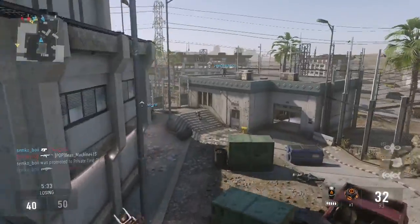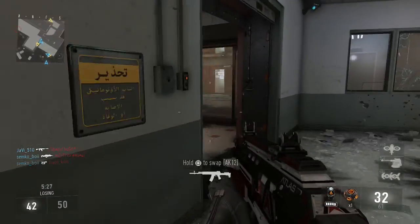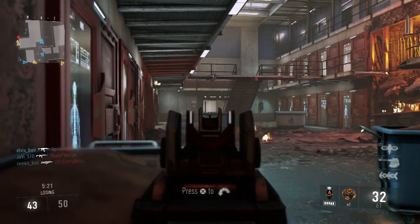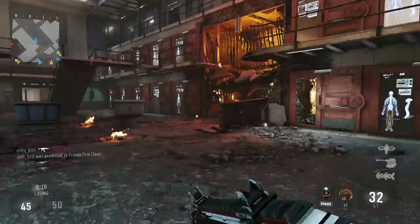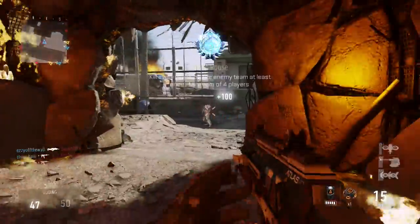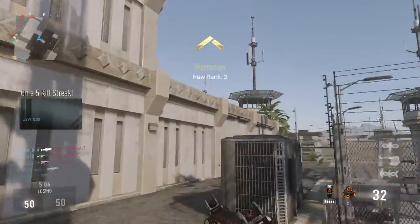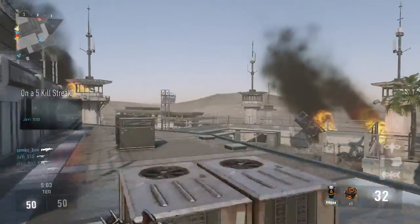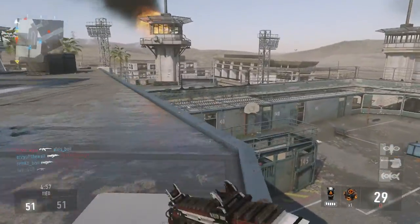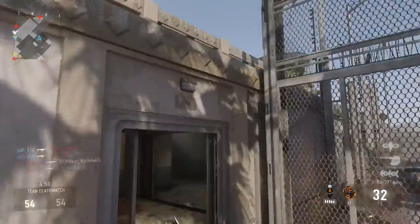I just fell inside and then came back outside. The maps are changing dynamically — I know there's one map where water comes in through the side and you have to move to a whole other section. At least they're doing something different. I think they did something like that in previous Call of Duty but not to that extent where an entire map would shift. Whenever I get shot I try to fly away, but that does not work.